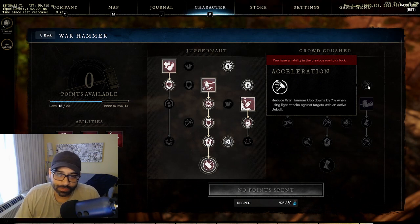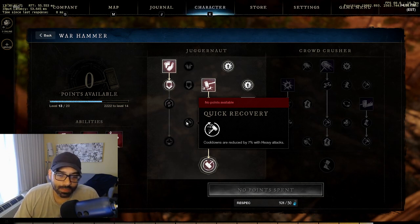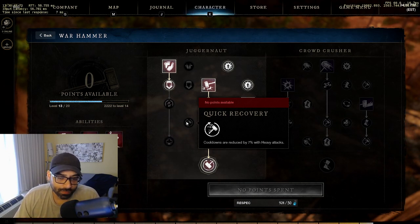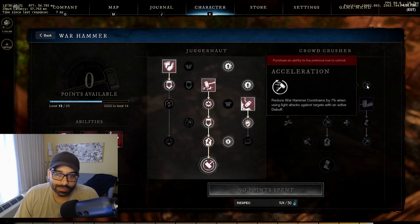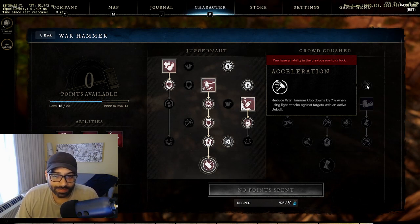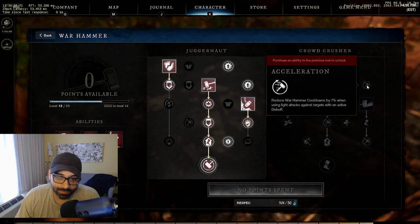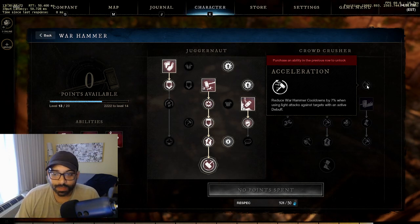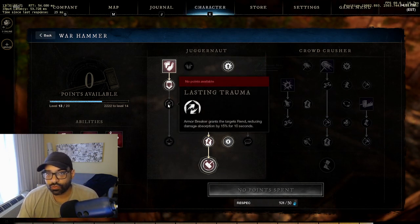The next passive I recommend is acceleration over quick recovery. Quick recovery reduces cooldowns by 7% but only on heavy attacks. Acceleration also reduces warhammer cooldowns by 7% when using light attacks against targets with an active debuff - and that debuff is going to be lasting trauma from armor breaker.